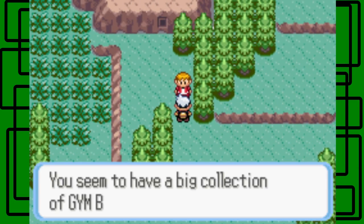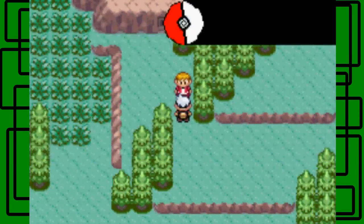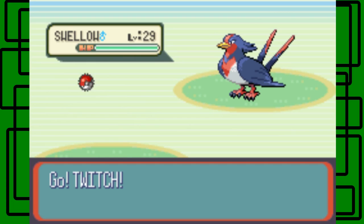I think he says like, hey, you have so many badges, let me see if you're worthy of those badges or something like that. Yeah, let me see if you're actually worthy of those badges. I am, I promise. This is Cool Trainer Clyde. He has a Swellow — nice, that's pretty cool.